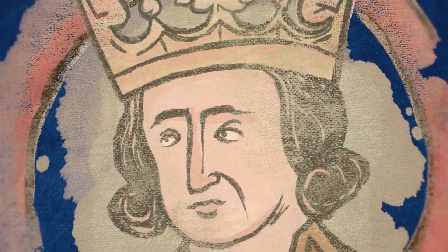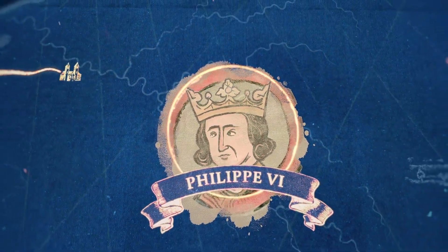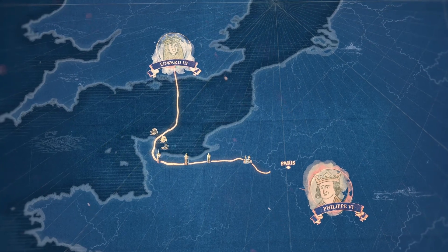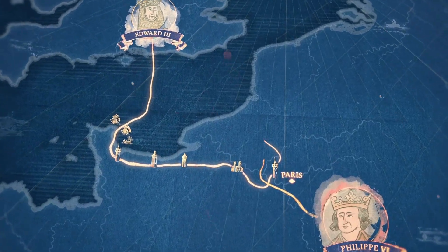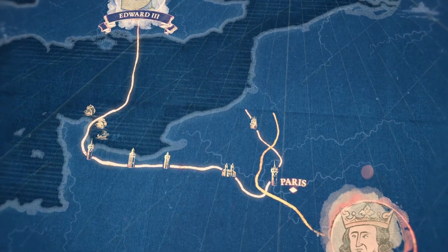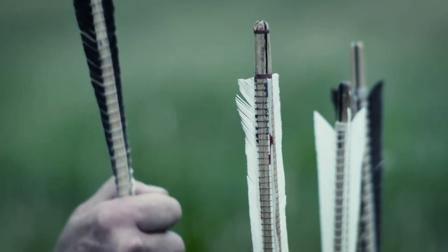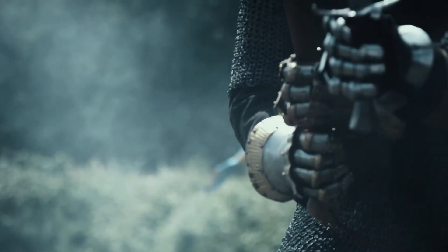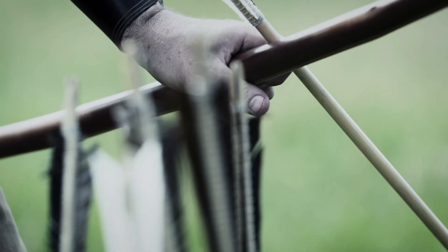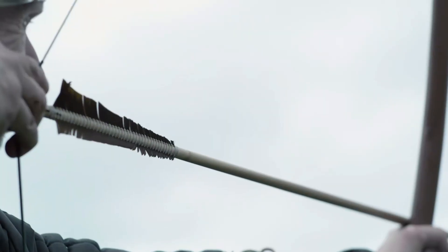But France already had a king, Philippe VI. As the English burned their way across the land, Philippe's army and his legendary knights marched to meet them, and came face to face with the English longbow — a simple weapon, but the most devastating the knights had ever faced. The heroes of France fell to storms of English arrows.